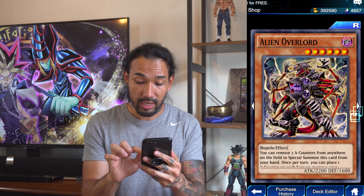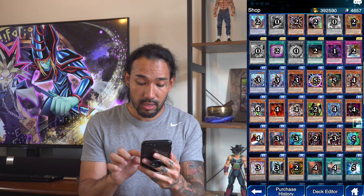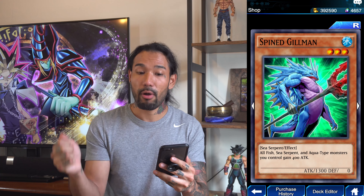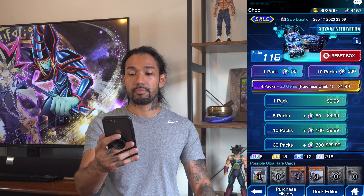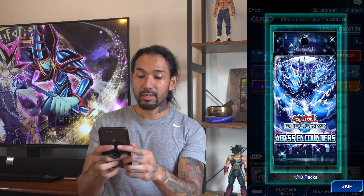Let's head to the shop. Abyss Encounters — this pack of cards has water monsters and alien monsters like the Alien Overlord. And this is what I'm trying to pull right here: Spine Gilman. I only have one in my water deck. In real life I have three of these in my water deck, so I actually want to add three in Duel Links as well.